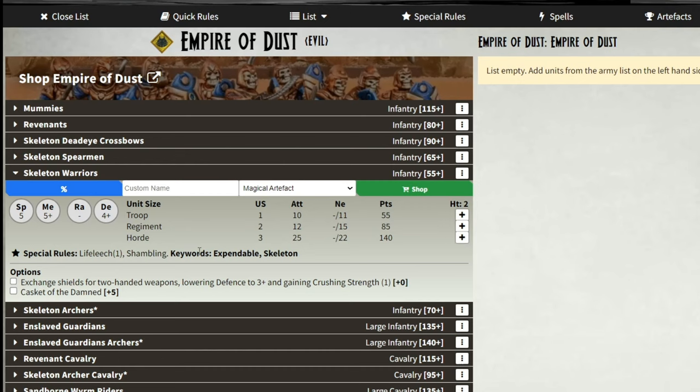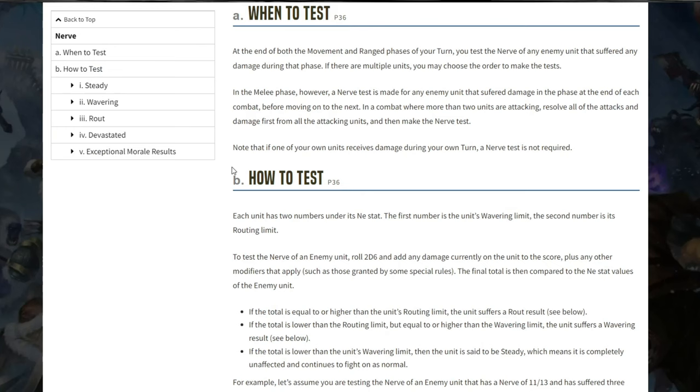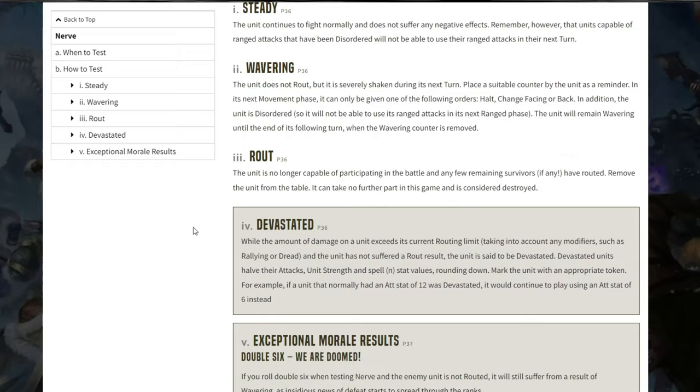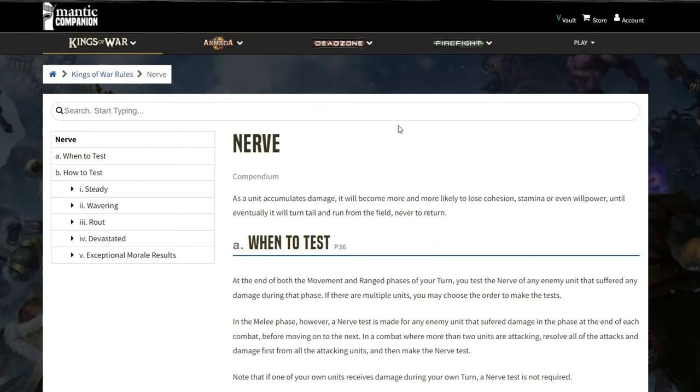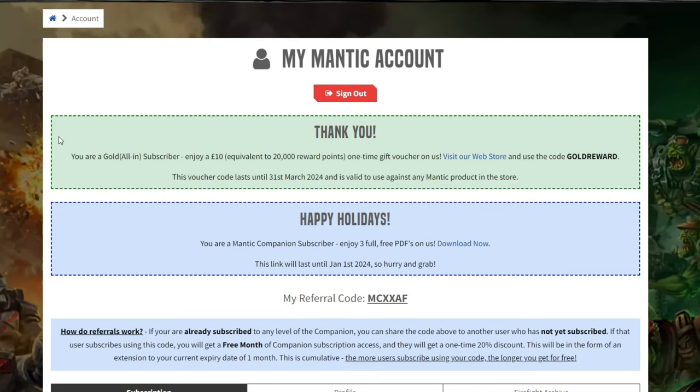The Companion is available for free or a paid subscription. The free version allows you to see the same rules that you have access to in the free rulebooks. You can see all the army lists this way and build and save up to two armies at a time, but you won't be able to see the details on special rules and will be referred back to the description in the core rulebook. The subscription model can be paid monthly and doesn't lock you in if you want to just dip your toe. But for the cost of the rulebooks themselves, the annual gold subscription provides a ton of benefits including full access to the rules, unlimited lists, web store vouchers for product purchases, free copies of digital rulebooks, and full access to all features and benefits.